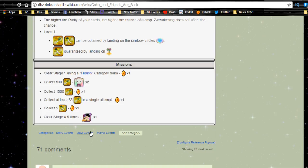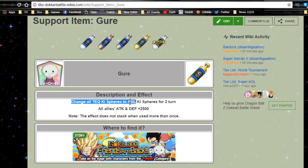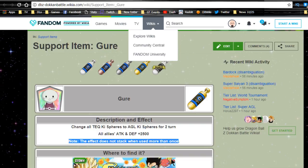You need about seven large radishes for everything in the Baba shop. Clear stage four five times and you get an additional Gotenks — I recommend getting him to super attack level 10 and unlocking both paths. The support item, Kure, changes all technique key spheres to agility, which is great for agility nuker characters. For two turns, all allies get attack and defense plus 2,500 — not that great as a flat boost, but the key sphere change is really awesome. This effect does not stack when used more than once.